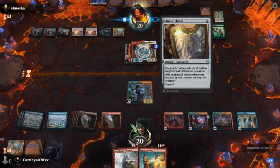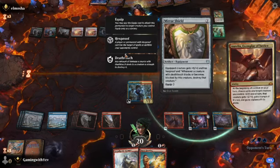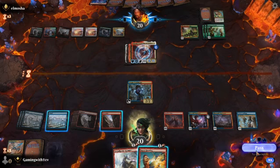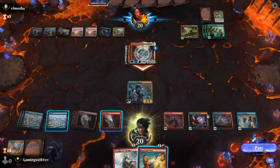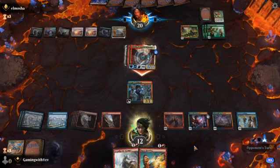Where does it get hexproof from? This card — Mirror Shield. That's what it's called. Pass — I take damage in the air. Why is there a timeline? That's just if you're too slow like me — I take too long. Pass to damage, put it in the air. Oh wow, prepare to lose!